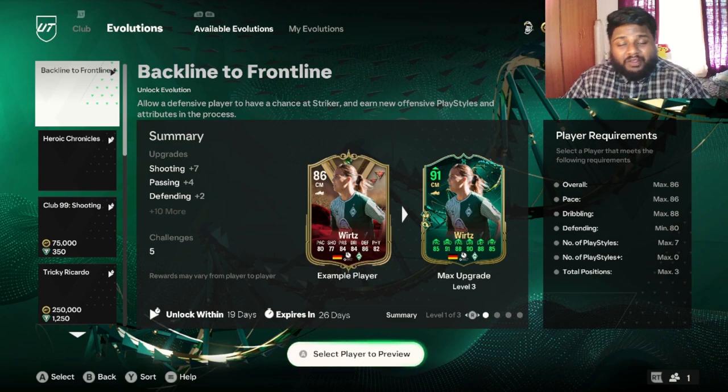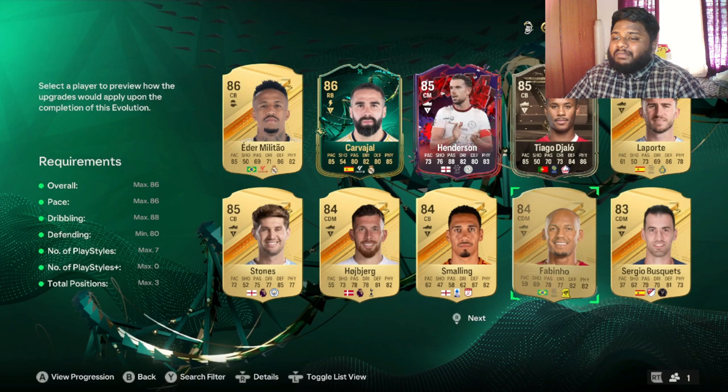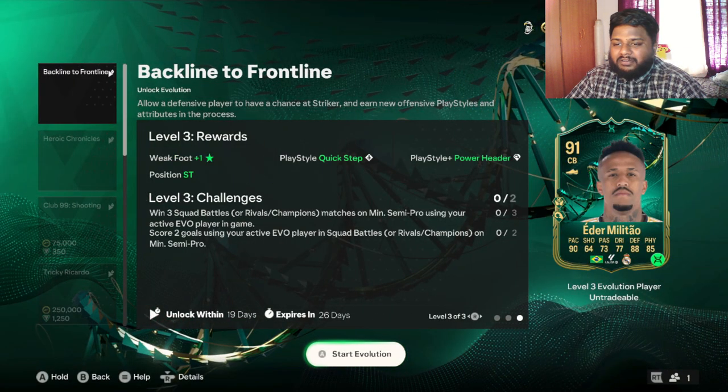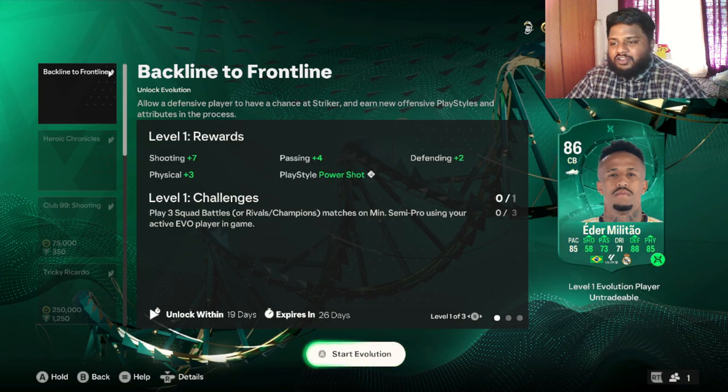Hey guys, welcome back to the channel. In today's video we are going to be looking at another evolution which was released very recently — the Backline to Front Line evolution. This is a free evolution; everybody who's playing this game can use it. We are going to be reviewing whether it is good, whether it's worth spending your time and cards on. I'm very excited because I'll be able to send my Adam Miller Tau from an 86 to a 91 rated card, so you get a plus five overall boost.